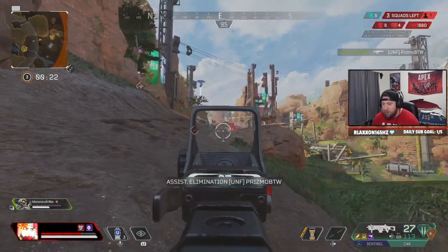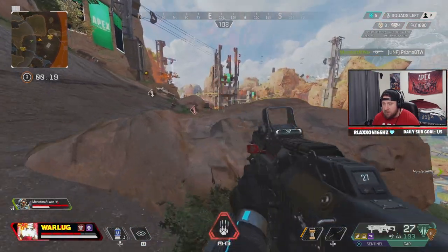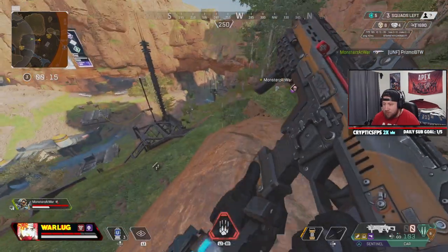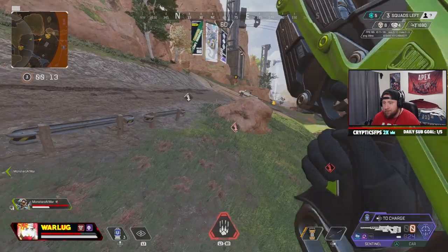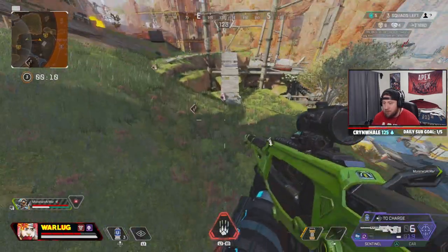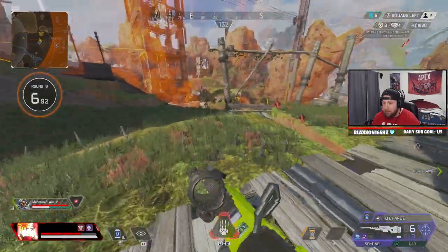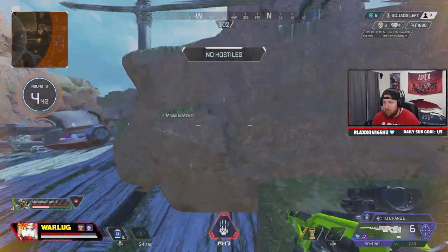My only goal is to kill the Horizon, so I continue pushing and applying pressure, which gives my teammate plenty of time to heal. She does happen to get away because of a lucky Octane jump pad. I try to secure the kill but then I back off and let her run. The bloodthirst has set in, but an important note: you do not want to over-pursue or over-commit into a fight you're not prepared for. I don't know where the Horizon went or how healthy she is — she could have fully healed. The only information I have is my tracker indicating she dropped down the hill.